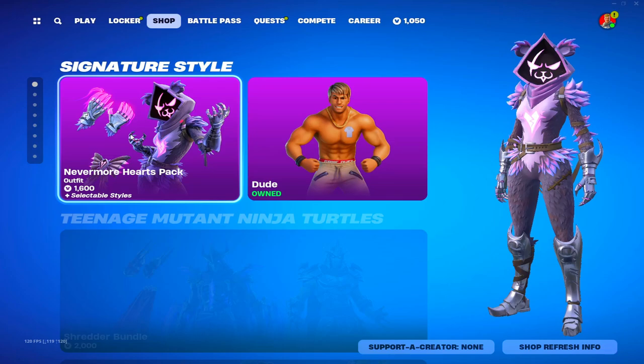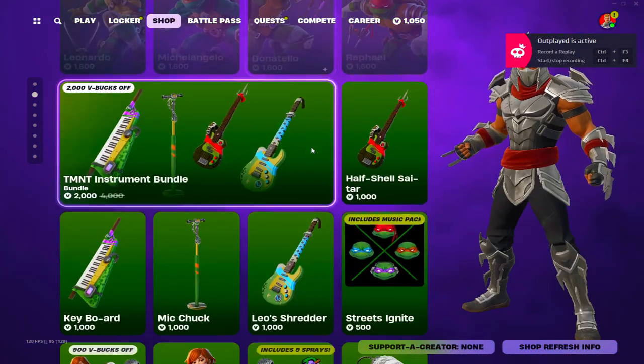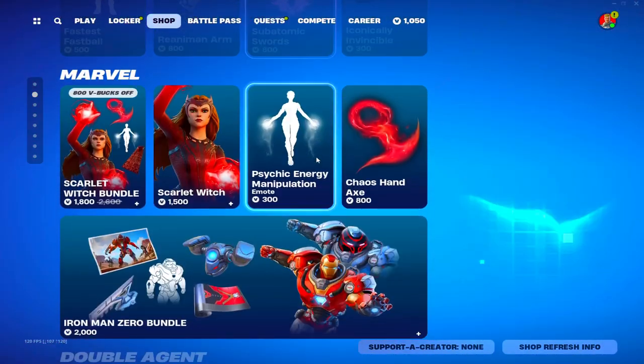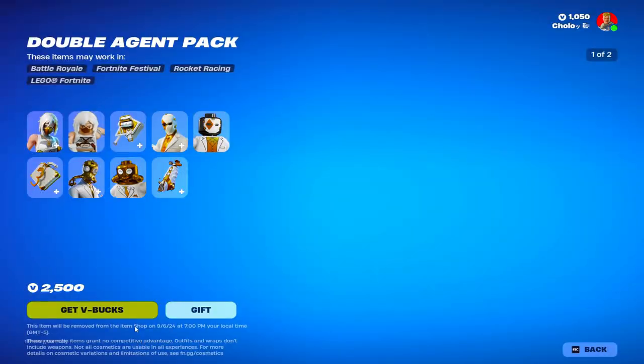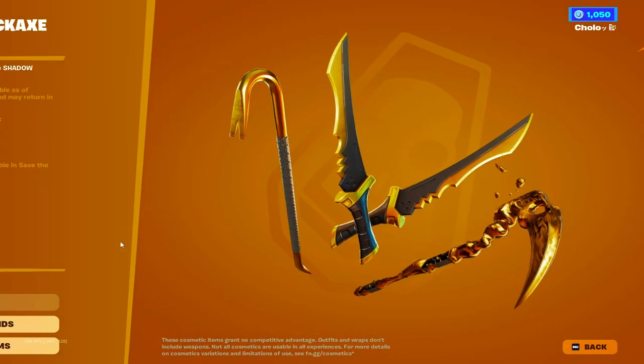So far we have nothing new. We got the Nevermore Hearts Pack — I think that's new — and the Raven Team Leader. Still got Deadpool, still got Carol G, all of that. We got Scarlet Witch with Iron Man Zero, got the Double Agent Pack — I'm pretty sure it's been a while since that's been in the shop — and the Shadow Deluxe Pack.